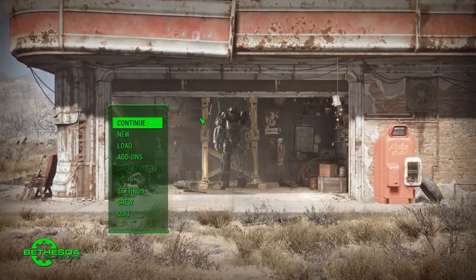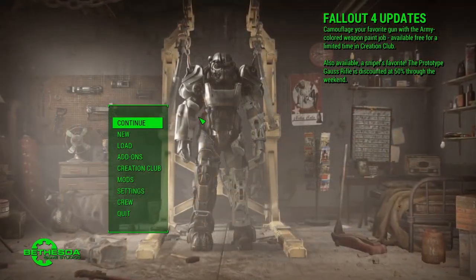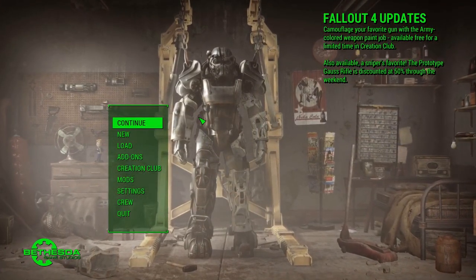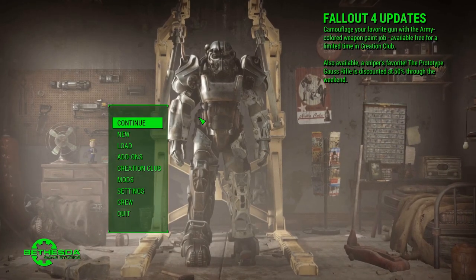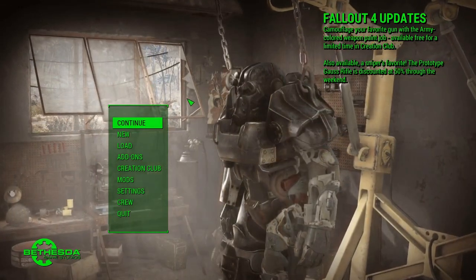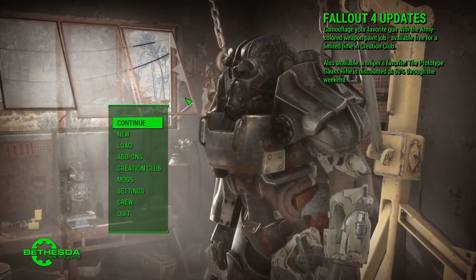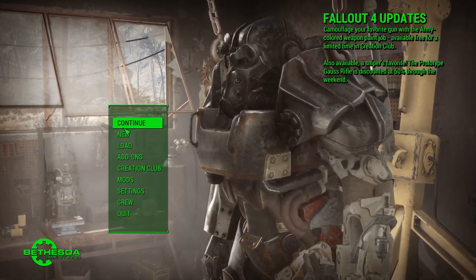Hey everyone, welcome back to the Bullet Train Dash. We're going to continue our let's play of Fallout 4. Last episode we found a crash plane, so we should still be there. My microphone is falling over on me — hold on, there we go. I need to go to the hardware store to get some equipment to fix that. Now we're going to continue on, let's hop straight in.